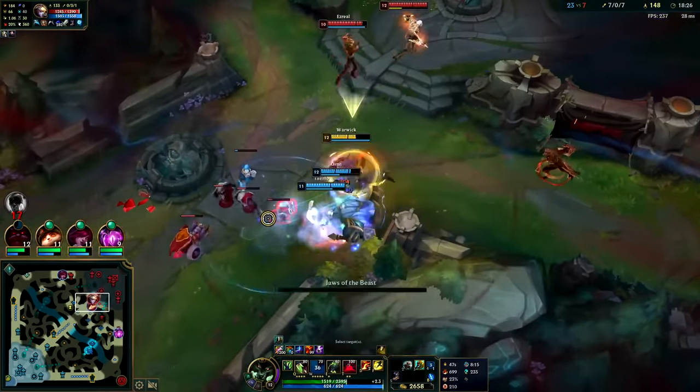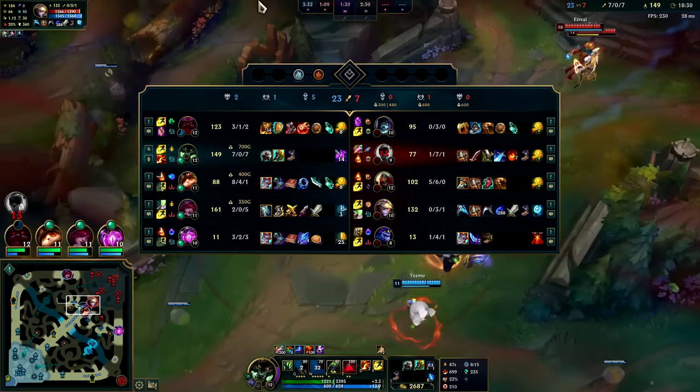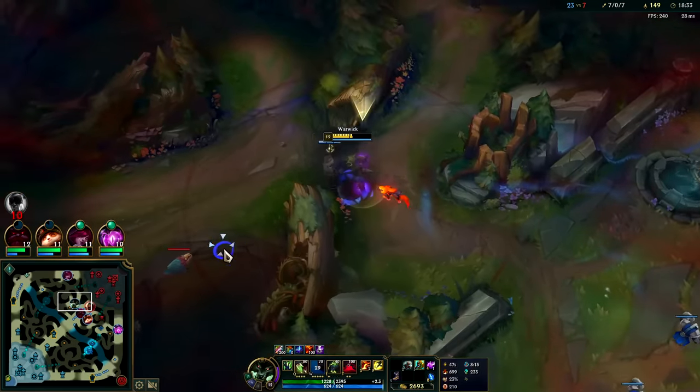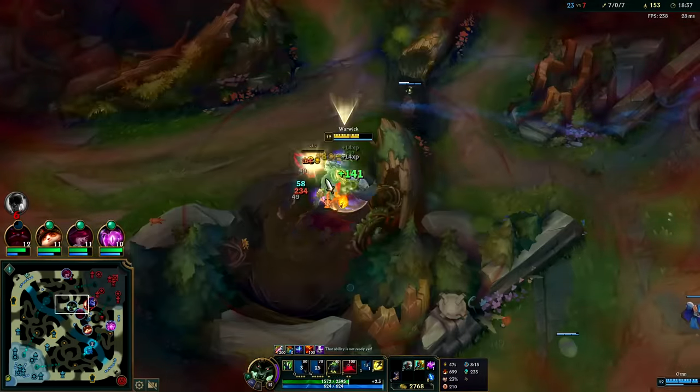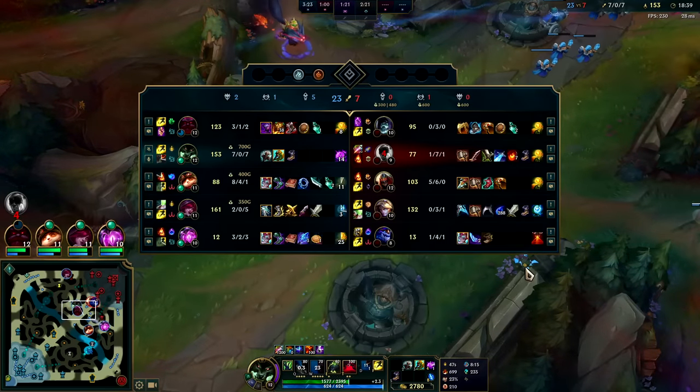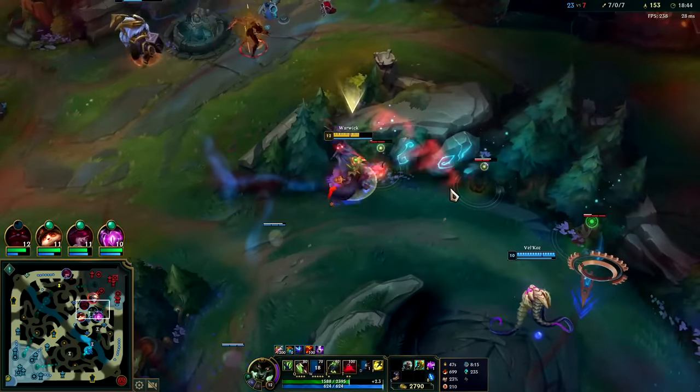Ezreal is there — I don't want him to jump away though. Whether I kill them or not doesn't change the game at all, but if they kill me they get a thousand gold — that absolutely changes the game. Can you start building me items yet? That'd be nice if you could buff up one of my items here.